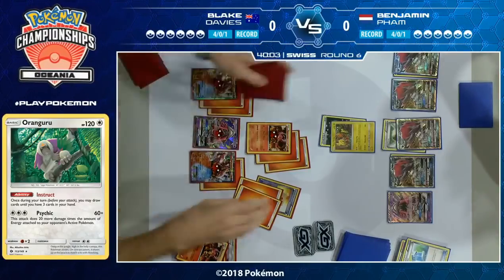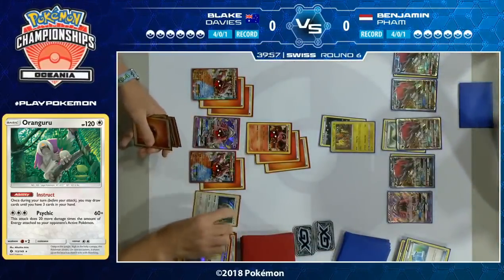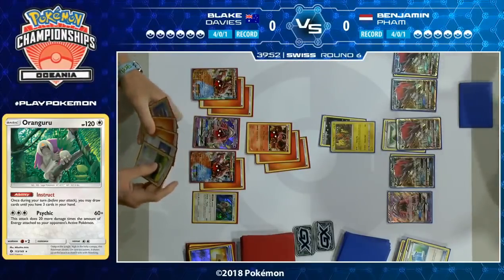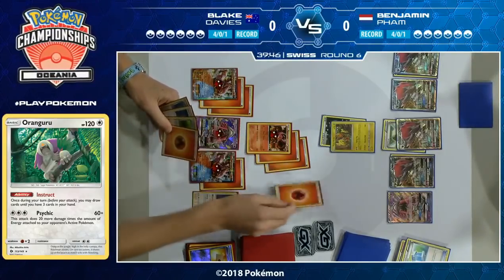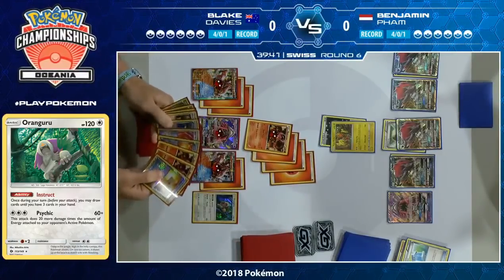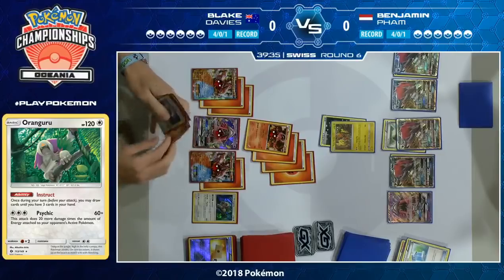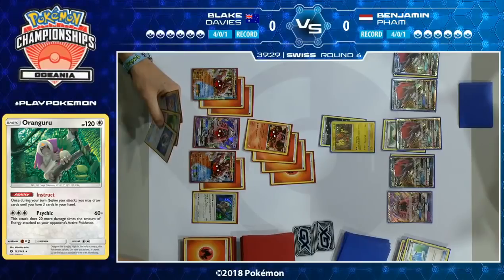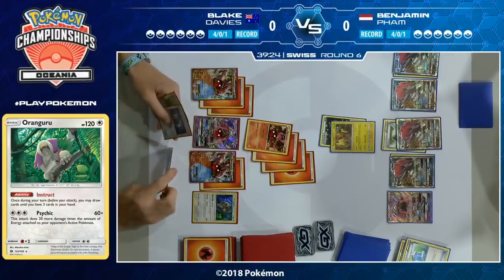He's managed to draw another terrible hand with no supporter, but the interesting thing about his deck construction is it's all about finding energy — he's got three Professor's Letter for energy retrieval. It's all about doing a simple thing: finding energy to steam up and attach, which means he can play out of a lot of bad hands using that Instruct ability. Even though his hand is pretty bad, Professor's Letter lets him attach and Steam Up for the knockout, and then he can Ultra Ball for Oranguru and use Instruct after playing out most of his cards.